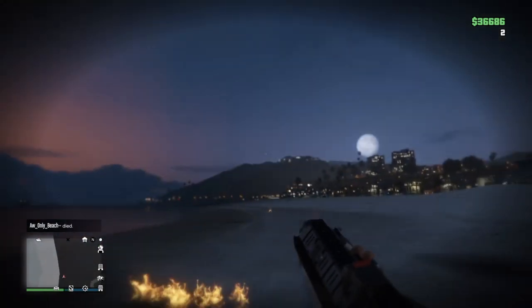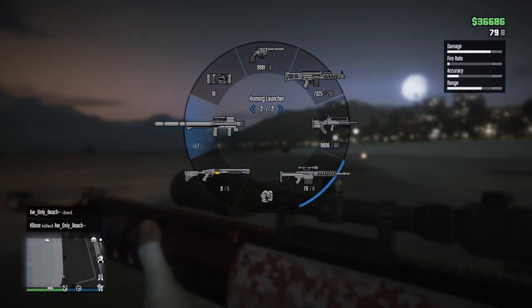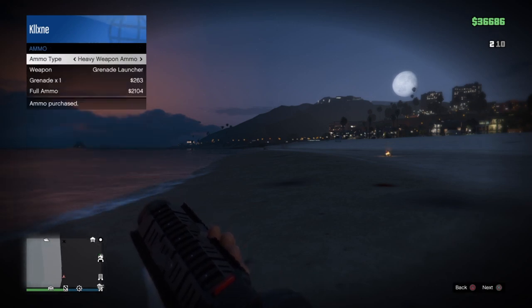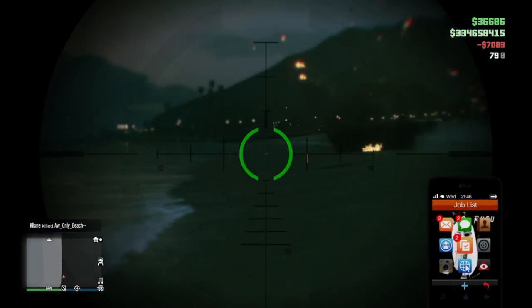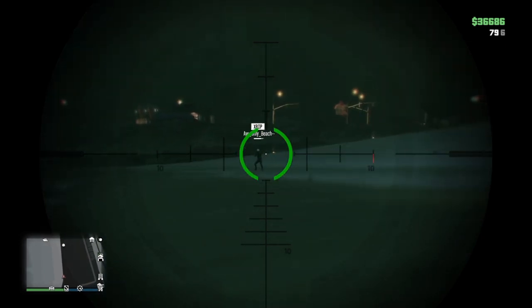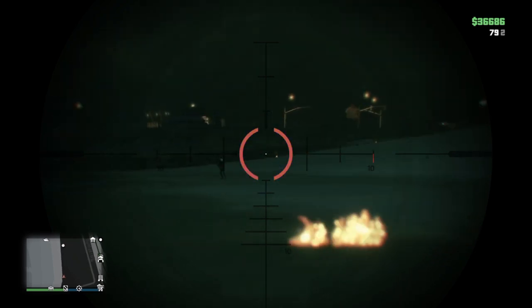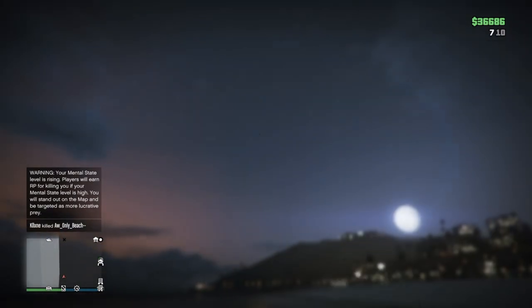A quick disclaimer: if you guys want try-hards to come after you, then these are the outfits for you. As I was making these outfits I was in public sessions and literally at least 10 try-hards came after me — the background gameplay is actually one of the try-hards. So if that's something you're looking for, go ahead and make them. Let me know if you think these outfits look good. Anyways, let's get right into this easy tutorial.